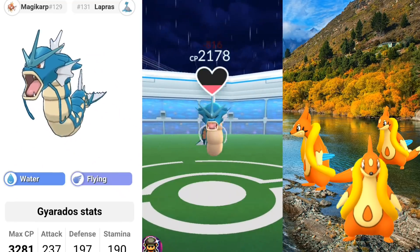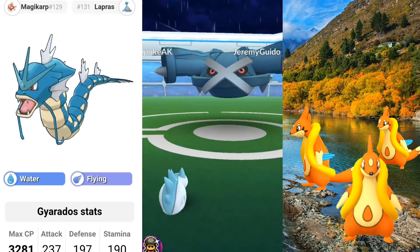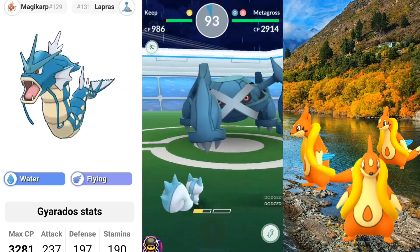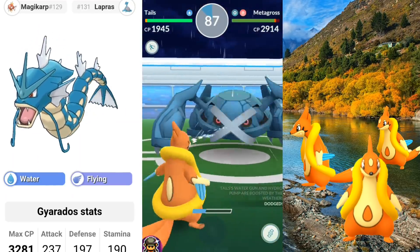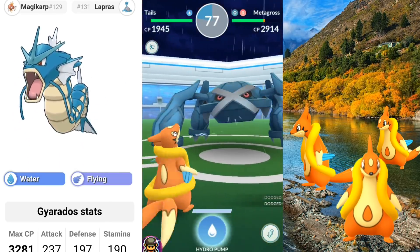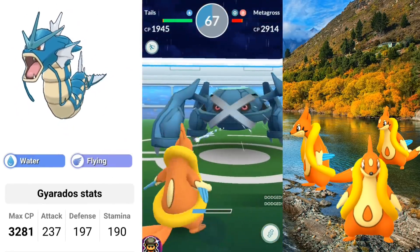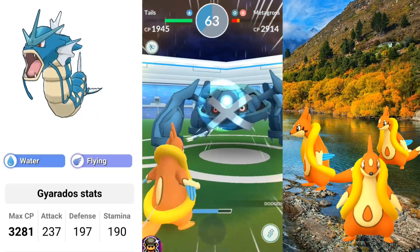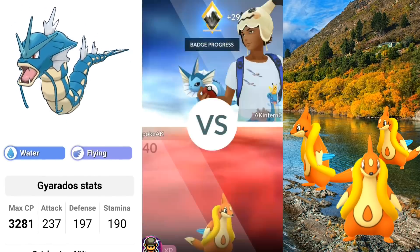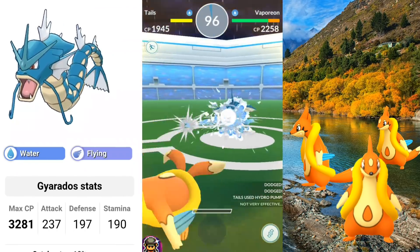Now let's go over another Water type Pokemon that's going to be outperforming Floatzel other than Vaporeon — we'll go over that one in just a moment. So Gyarados here. The only downfall for this one is it's going to be four times weak to Electric type Pokemon and also Rock types. The unfortunate part with Rock types is it's water, so it's going to be super effective. If it's going up against something with Rock-type Stone Edge, it's going to faint a lot quicker than it should. Gyarados is still a great Pokemon nonetheless, and its attack is higher than Floatzel's. Its max CP is going to be 3,281, attack 237, defense 179, and stamina 190.